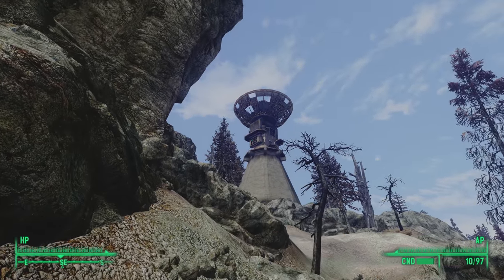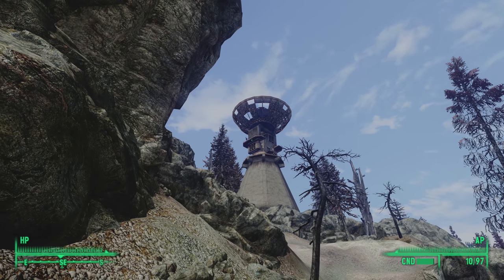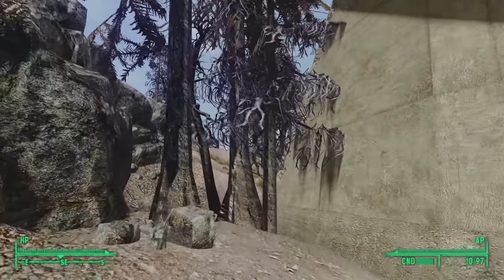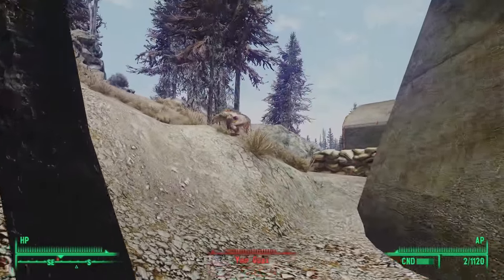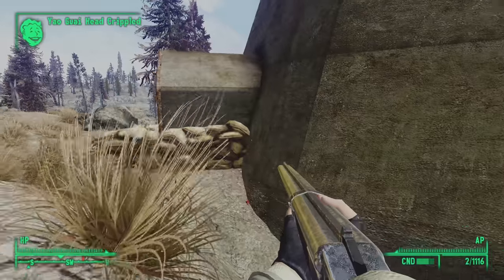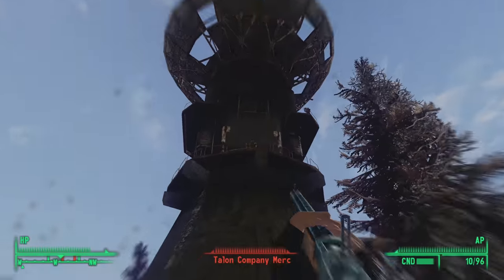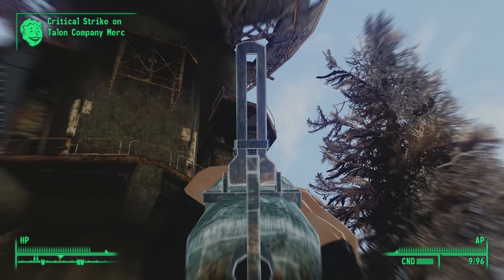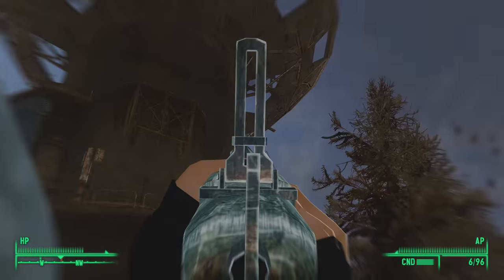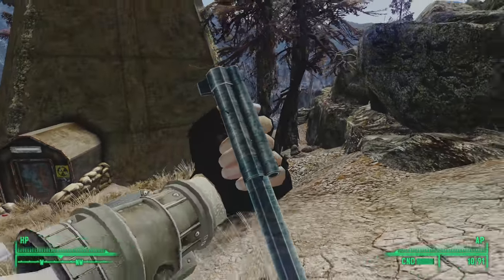With the valley clear of its menagerie of threats, we can finally scale the eastern hill towards this satellite dish. Creeping closer, we see someone on a balcony up top, but our Robco compass doesn't go red — is he hostile or not? As we get close, we get attacked by a Yaogwai and discover Satcom Array NW05A. Hostile, not friendly — Talon Company.